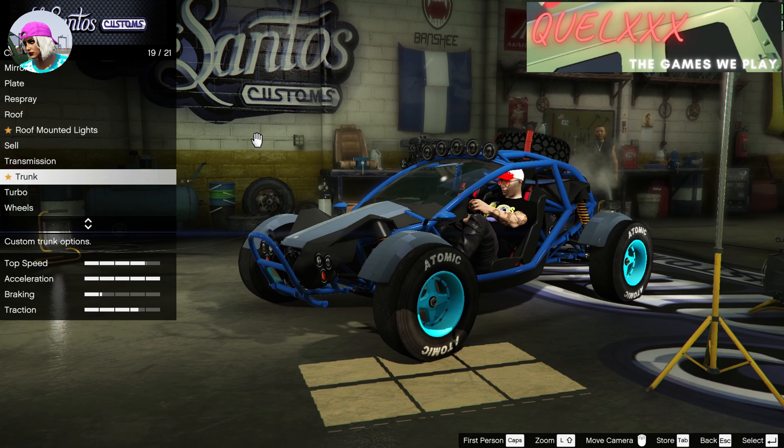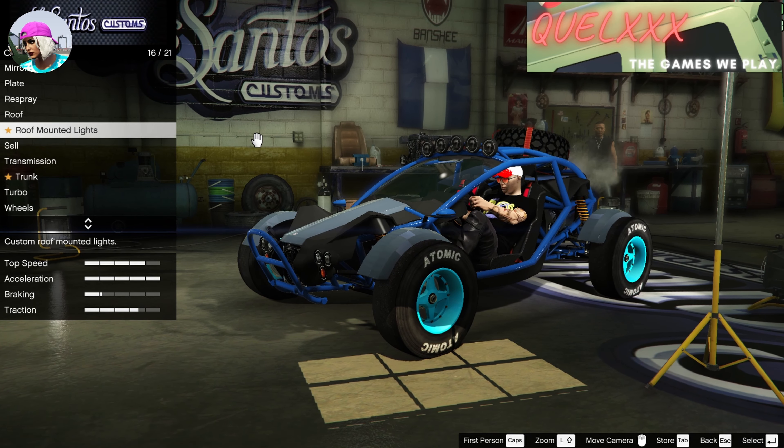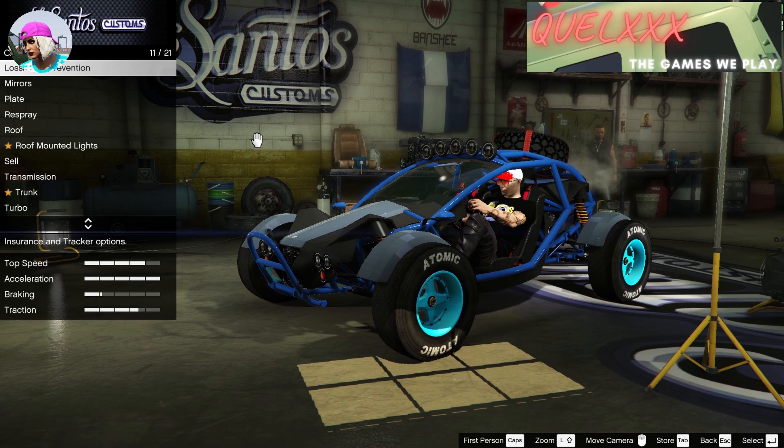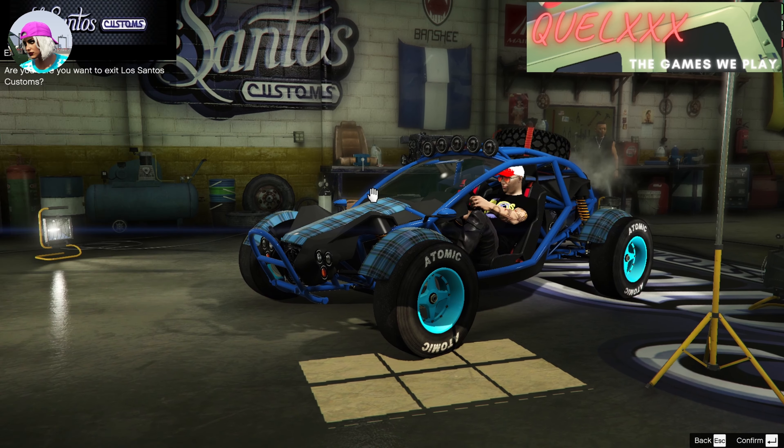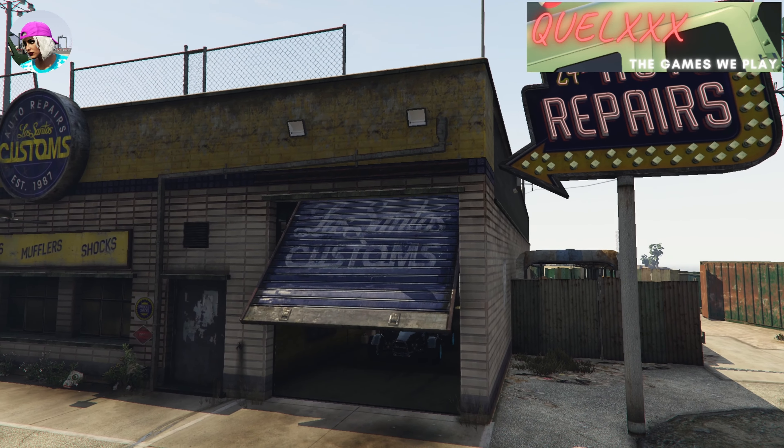In order to get the Galaxy livery on the Nightshark, head towards the livery section and buy the blue carbon livery. And that's all you have to buy. Exit LS Customs.